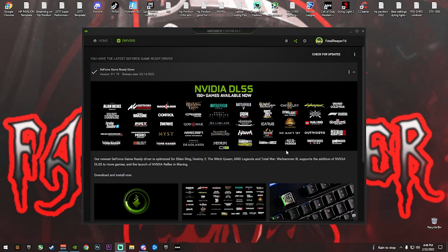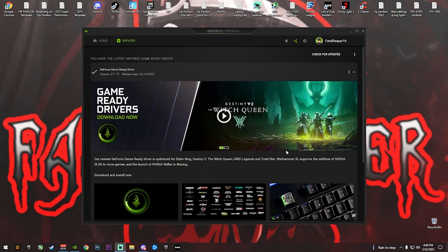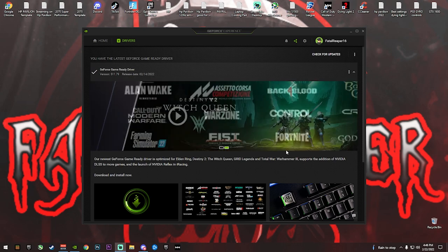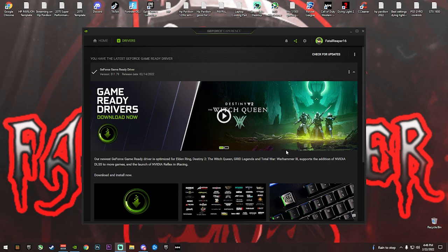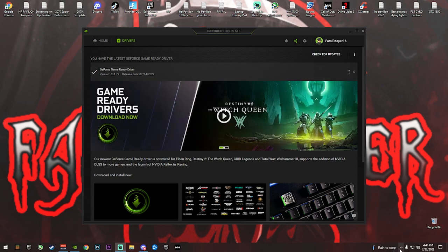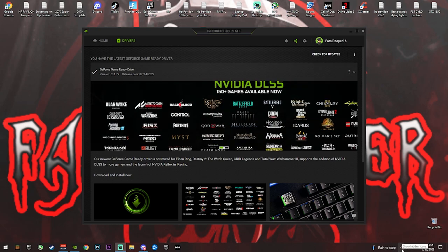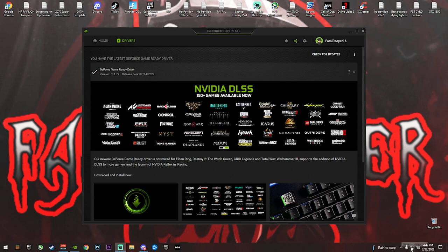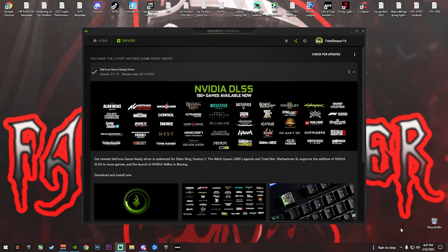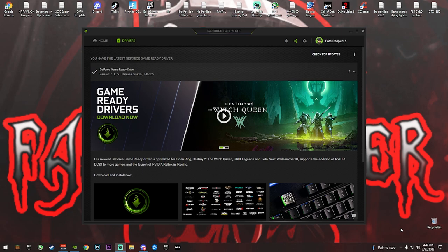Sometimes you will get FPS drops — it happens on PCs, laptops, and can even happen on consoles where you have issues with lag. There are a few things you can do to fix that FPS drop. First, where you normally see the battery icon, go ahead and click that and set it to High Performance. Make sure your battery is set to High Performance.